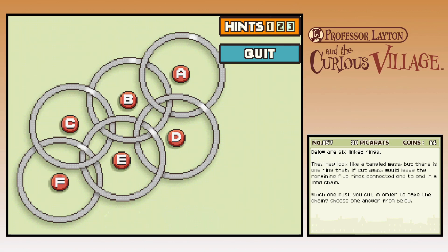Below are six linked rings. They may look like a tangled mess, but there is one ring that if cut away would leave the remaining five rings connected end to end in a long chain. Which one must you cut? F is only connected to E currently.